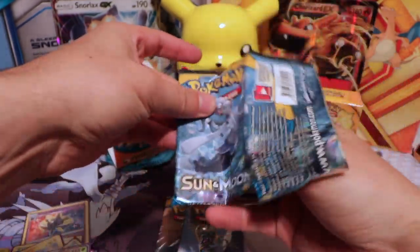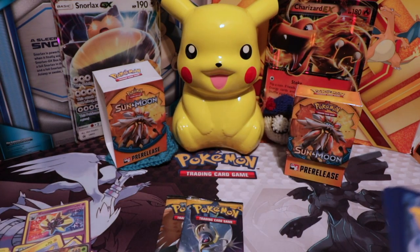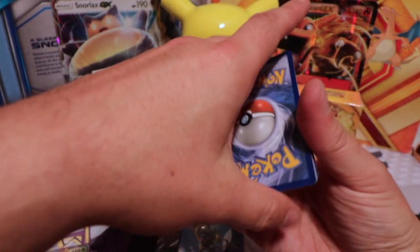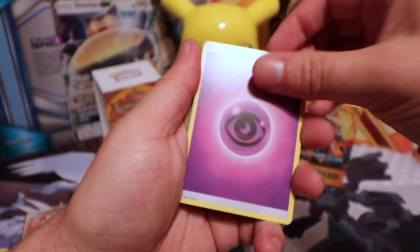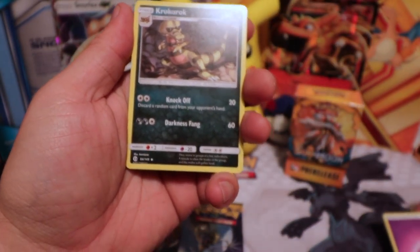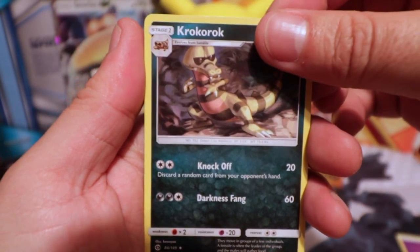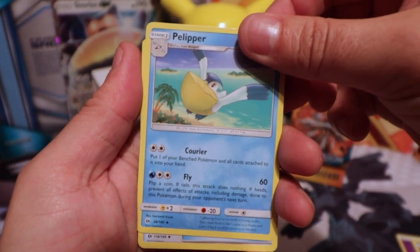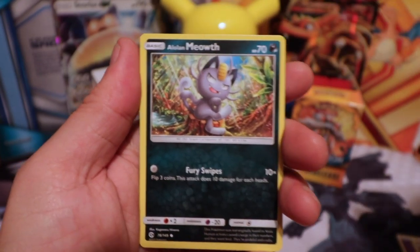And there's one of Alolan Meowth. Wish me luck — there's a nice Psychic. There we go: Krokorok, Pellipper — these names still — EXP Share.